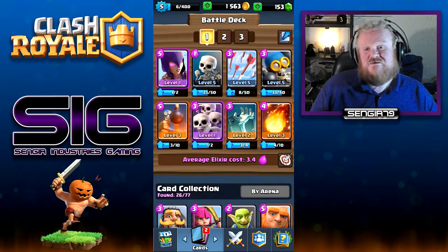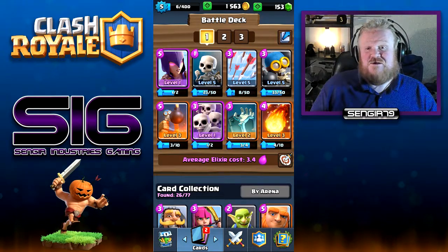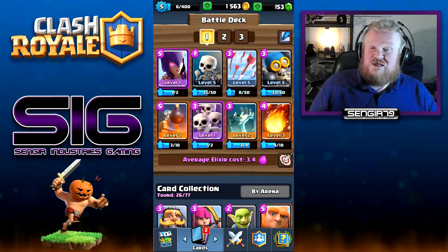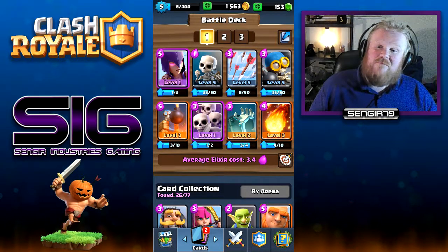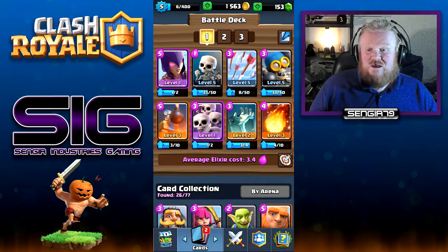Everything in the deck is either a spell or something that is a skeleton or creates skeletons. As you can see, we have the witch, skeletons, arrows, a bomber, bomb tower, skeleton army, tombstone, and a fireball. That's the deck, nice and cheap at 3.4.